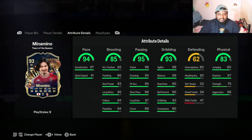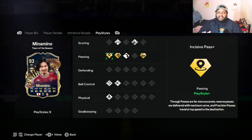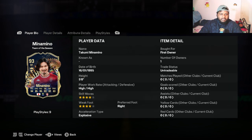Heading accuracy is 82 and jumping is 90 — decent. He has 97 stamina which is something I love. He has three playstyle pluses and all of them are in passing, which is the first time I've seen that. He has Incisive Pass plus, Spin Pass plus, and Whipped Pass plus. He also has Dead Ball and Chip Shot as regular playstyles, plus Rapid, Technical, and Quick Step.